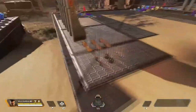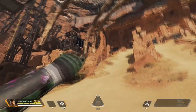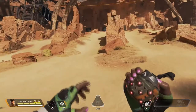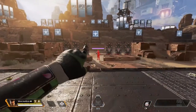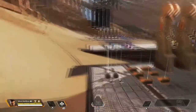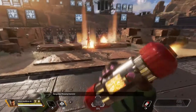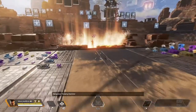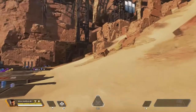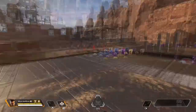Now that we're done with that, we're gonna get into throwables. This is the arc star — when it explodes it causes electrical damage and also slows the person down. The frag grenade is just like any grenade, very self-explanatory, nothing special except it doesn't explode on impact but has a decent blast radius. The thermite is a thermite grenade that produces fire. Throwables are absolutely crucial in closed quarters.